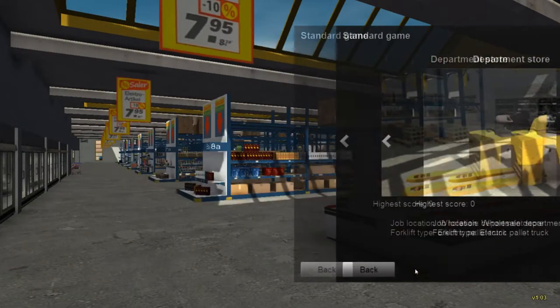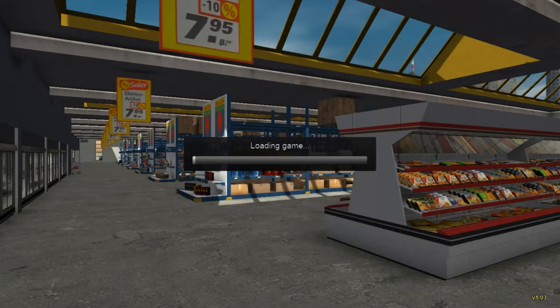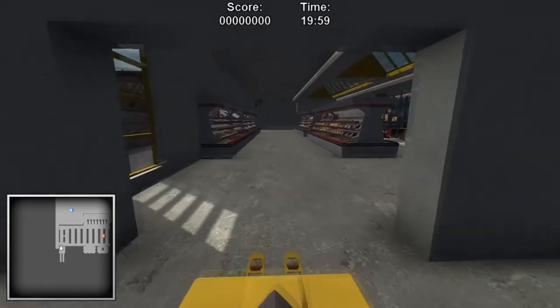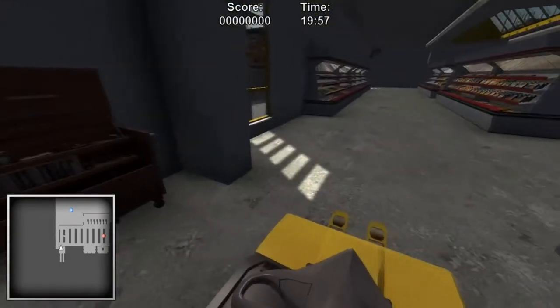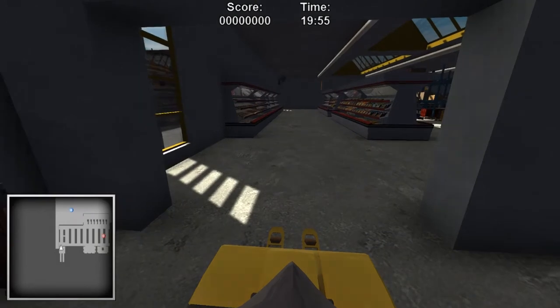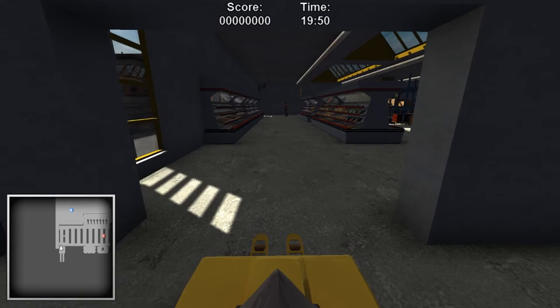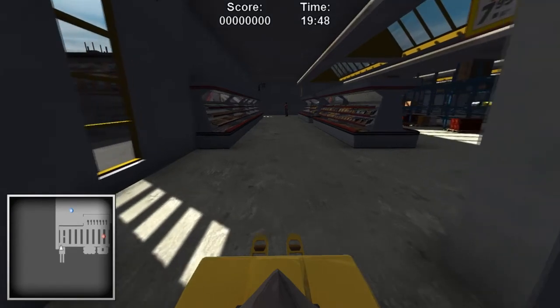We start at the department store. It looks like I'm on a ride-on sort of motorized pallet truck. Let's load the game — takes a few seconds to load. In aisle 2A pallets are ready for an order. I didn't have time to read that because I skipped out of it too soon. So here I am on my pallet truck — I can move forks up and down.